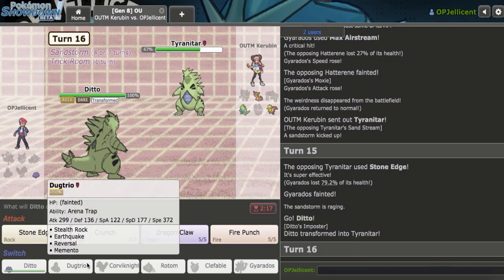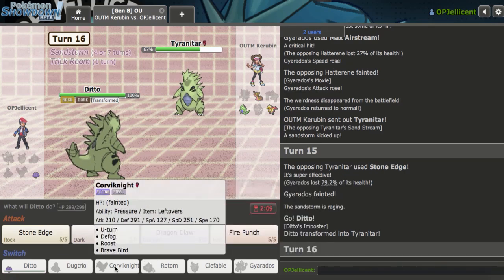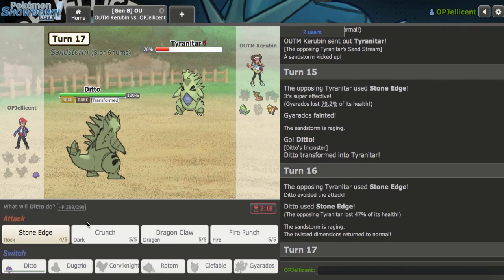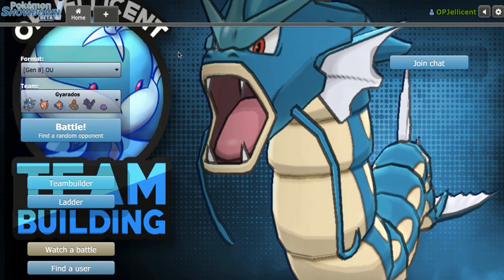I was so far ahead at the beginning and then Hatterene just said no. What would I do to fix this team against Hatterene? Maybe a Hatterene of its own. That's a game officially — two losses at the end, which I'm pretty sad about. We were like six and one and now we're six and three, but it is what it is. I did hope you all enjoyed. I might use this team again maybe one more time before the Dynamax meta ends, because I want to figure out what this team can use to not get six-zero'd by Hatterene. I'll see you guys next time. Later.